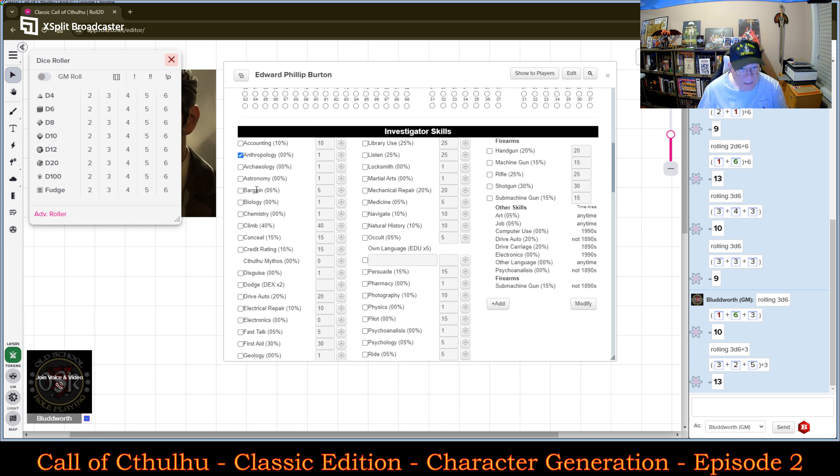You have to remember the base amounts that some skills have. For example, History has a base score of 20, so if he adds extra to that it will increase his total there. I am going to distribute his points — I want to put 20 points in Anthropology and 20 points in Archaeology.